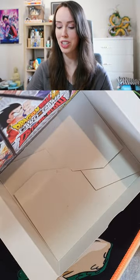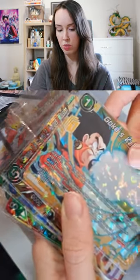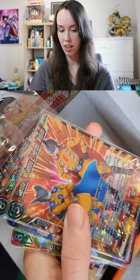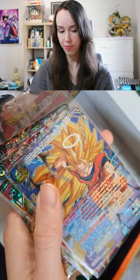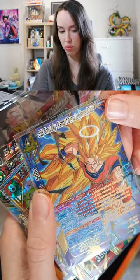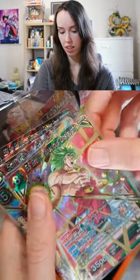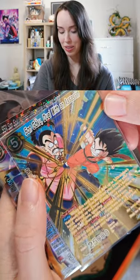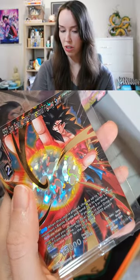I just went through the last pack. Unfortunately no SCR. Let's have a look anyway at the other pulls I got. Mainly just a bunch of SRs with that SS3 Goku SPR — this one's actually pretty nice I have to say. And Broly. And we got this SPR as well, and this bad boy right at the beginning.